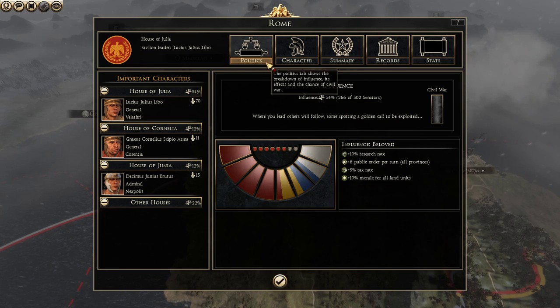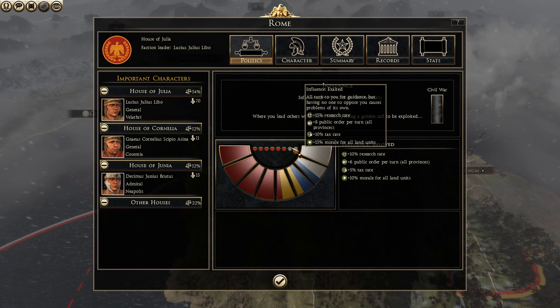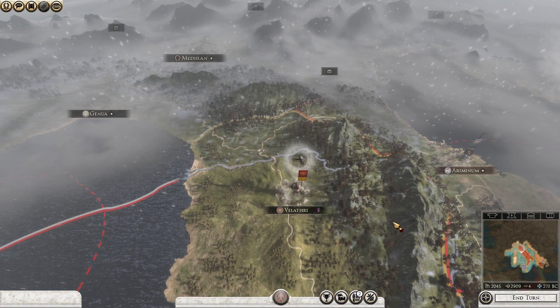Arsenic control just went up to 54%. That gives us some extra research, extra public order, extra taxes, and extra morale for land units. It could be problematic civil war-wise, but I doubt it — civil wars usually don't happen this early.